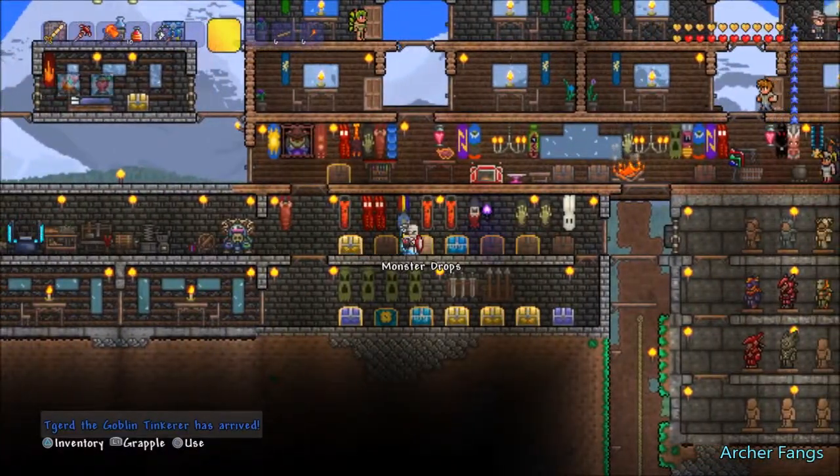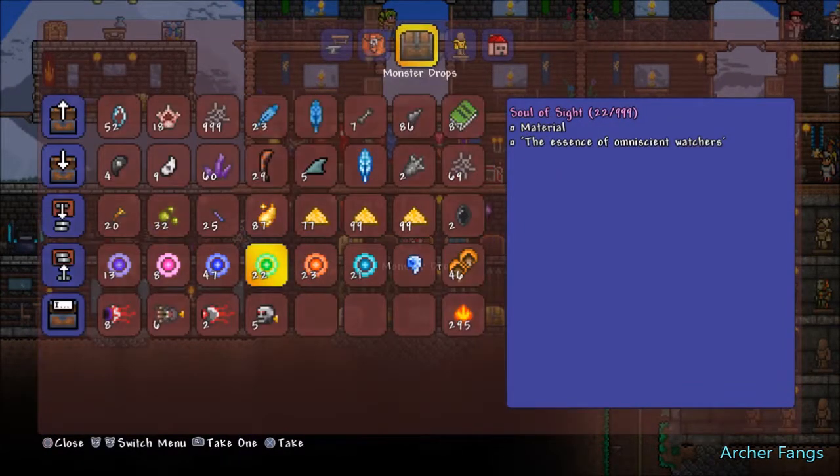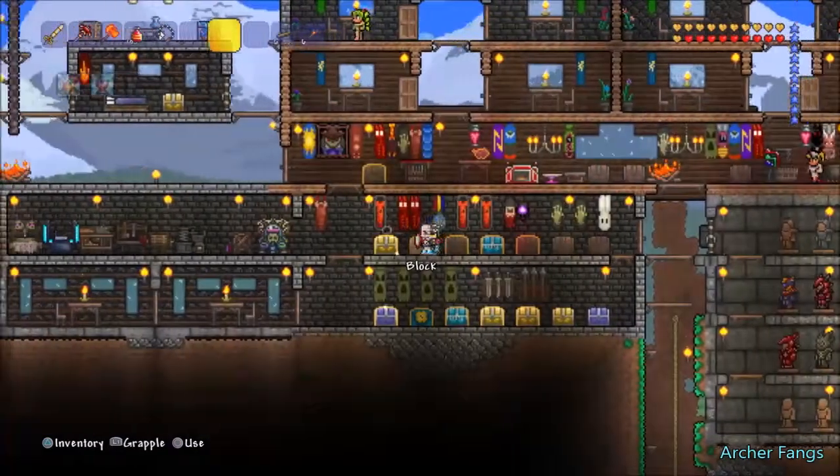There's my tinkerer — here he is, I've been looking for him. One fright, one sight, and one might. Let's go craft that. I'm going to get my bars; I think you need about 54.